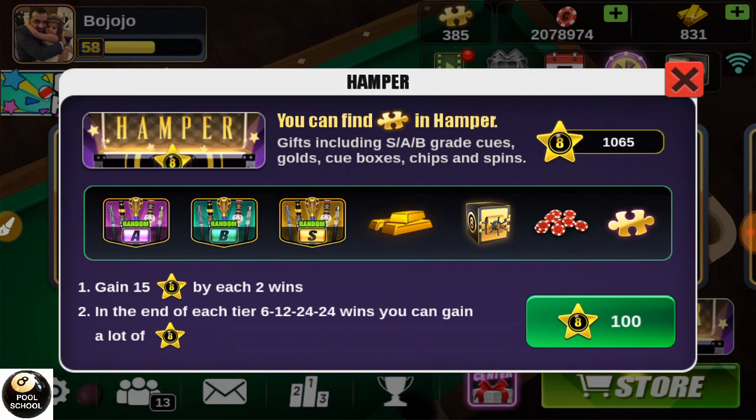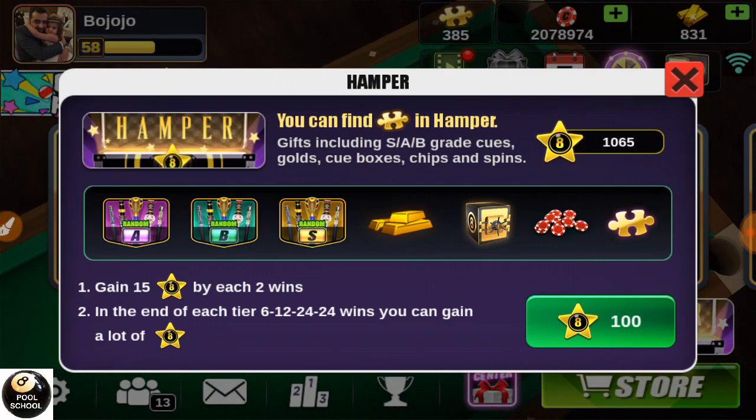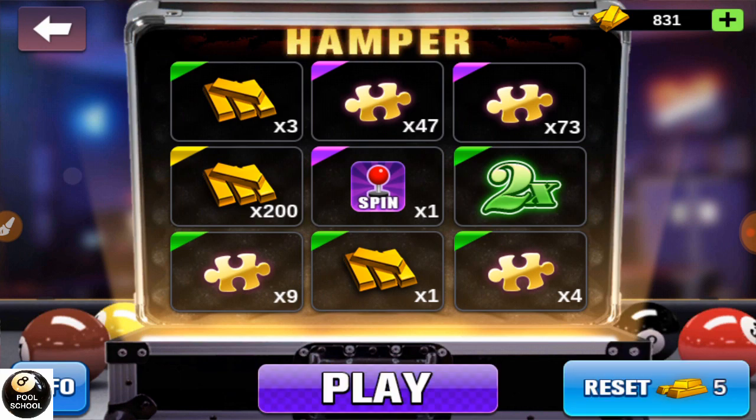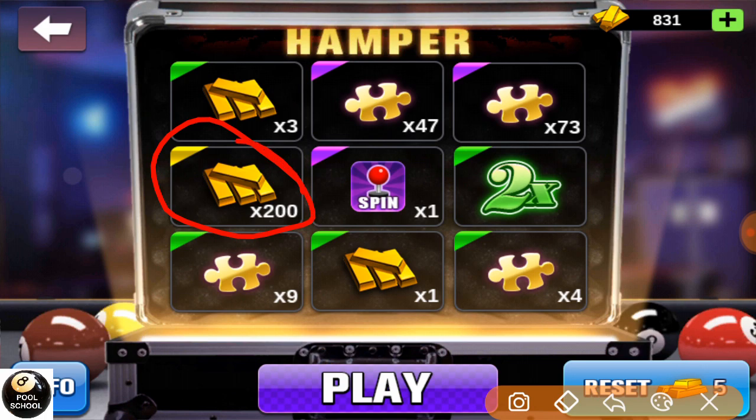So this is the hamper. Now I'm having 831 gold, let's see how things will go. See, this 200 gold here — it will come as the end opening. The developers programmed it so it will never come as the first or second; until the eighth, it might come at number eight or nine, and most of the time it will be coming number nine. I've tried it several times.